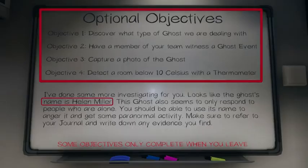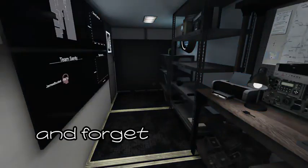Step 3: Learn the objectives, the name, and the trait. Step 4: Turn around and forget everything you just read.